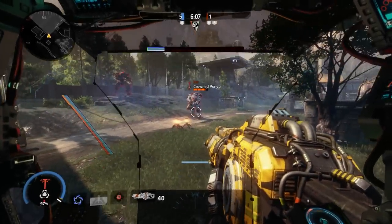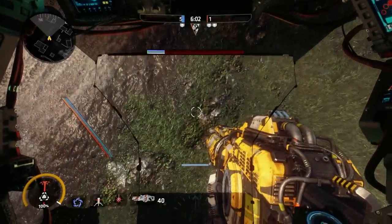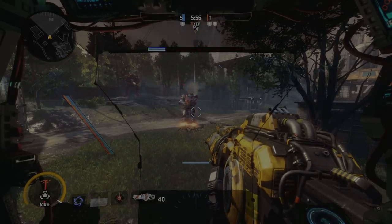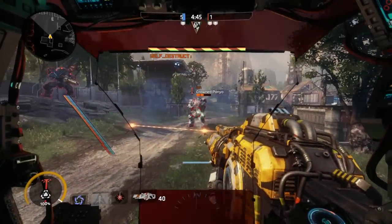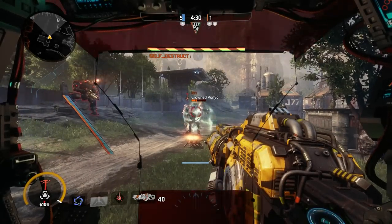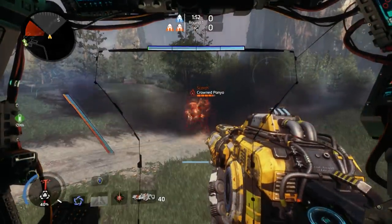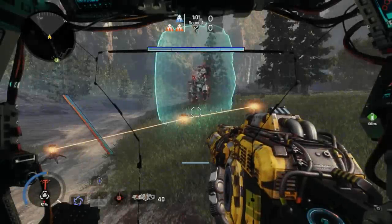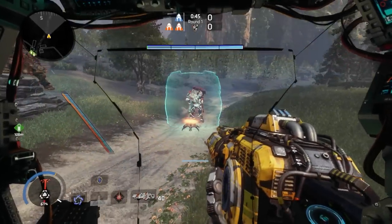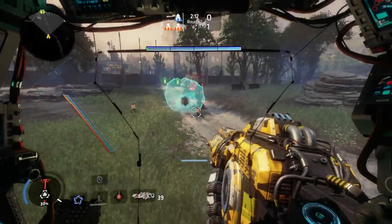Now that we understand how the damage is transferred, we can ask the obvious question of how it interacts with titan defensive abilities, and the prognosis is grave for any titan trying to defend themselves from this ability. We can see here how vortex shield has no effect, even when the pylons are grouped up in front of the shield. The same is true for flame shield, which is completely bypassed in both circumstances. Tone is also unsafe behind her particle wall, which fails to negate any damage, regardless of the clumping of pylons. And predictably, Legion's gun shield offers no protection whatsoever.